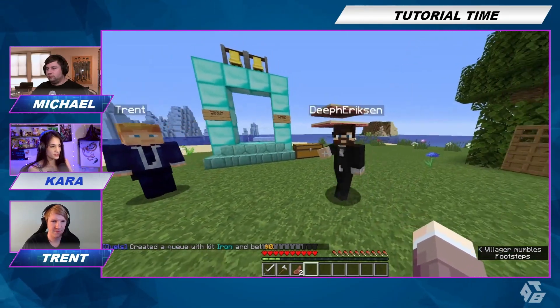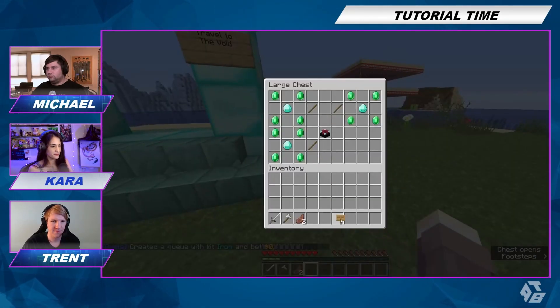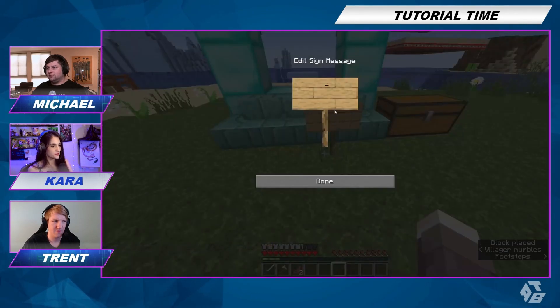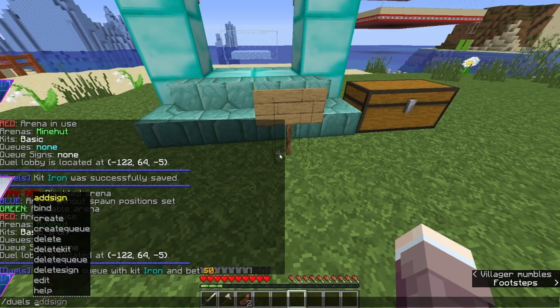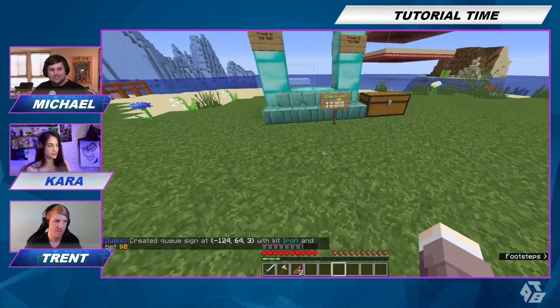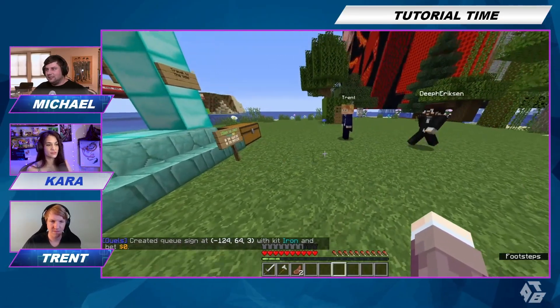Now I'm going to take out this sign. This will be the way to register for the duel. I just put it down. So slash duels space add sign zero and then iron. Now if you click this, you can join the queue and start dueling.